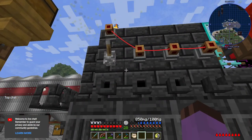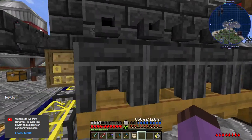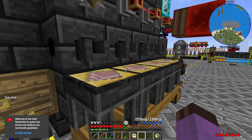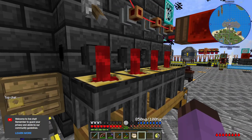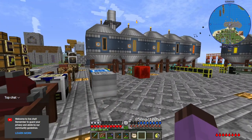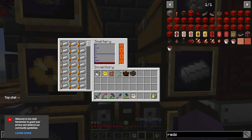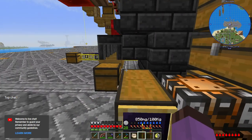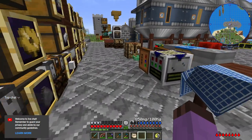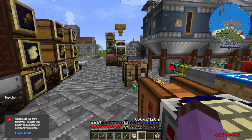I wonder if it takes longer to pour than it does to melt. It does pour instantly, but it still seems to fail every once in a while. Having it perfectly in sync seems to reduce the failure rate a little bit. Unfortunately, making a ton of mechanical components is going to take a moment, but at least we have the resources to do it.